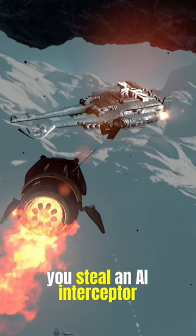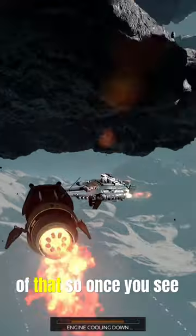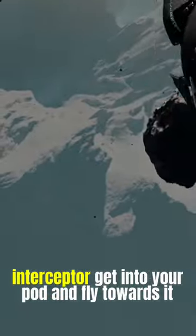Hey guys, this is how you steal an AI Interceptor. Load into Raid — not every Raid has it, so be wary of that. Once you see the Interceptor, get into your pod, fly towards it, and breach it.